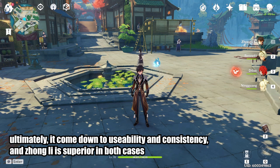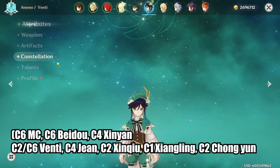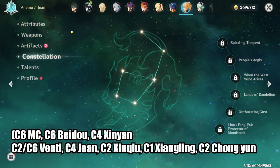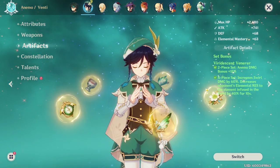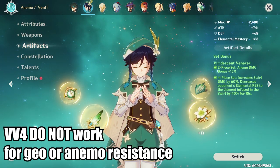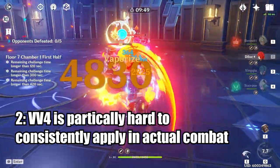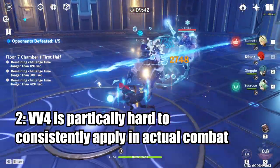The reason resistance shred was never really talked about was because of usability. A lot of resistance shred is hidden behind Constellations: Fischl C2 gives 12% elemental shred, Fischl C6 gives 20%, and Jean C4 gives another 40% elemental shred. Currently the most reliable way to do resistance shred is the 4-set Viridescent Venerer artifact bonus. But there are two major flaws: first, you cannot decrease elemental or geo resistance this way because you cannot swirl them. Second, it's hard to consistently apply in combat without breaking your rotation — by the time you switch back to your main DPS, your 10-second VV shred has already lost 5 seconds, so you lose half the value.